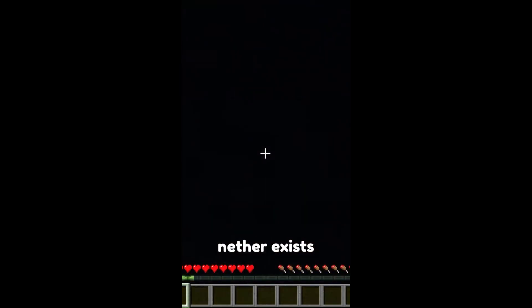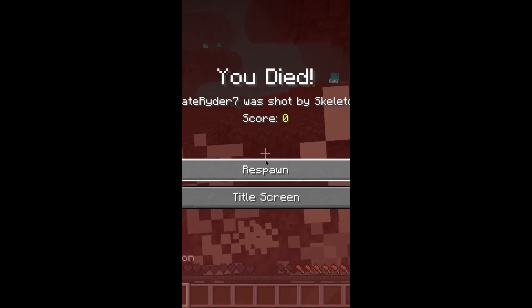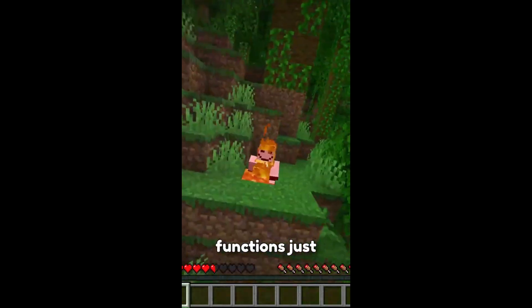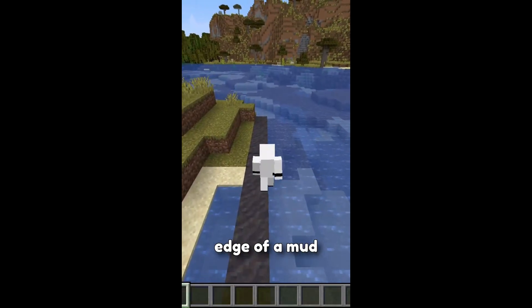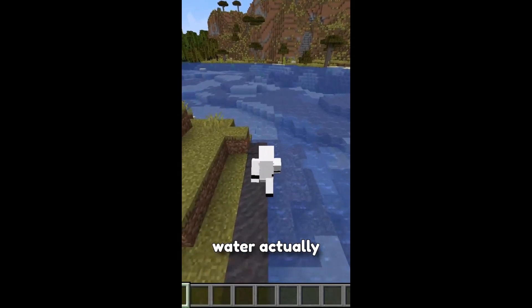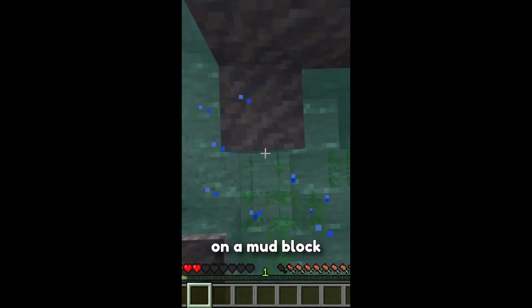As we all know, in the Nether exists soul sand, and its primary task is to just make you slow. But there is a block in the overworld that functions just like soul sand, and it's mud. Walking at the edge of a mud block when it's beside water actually makes you slow. And when you fall on a mud block beside water, it breaks your fall. Instructions clear - now I am the mud clutch god.